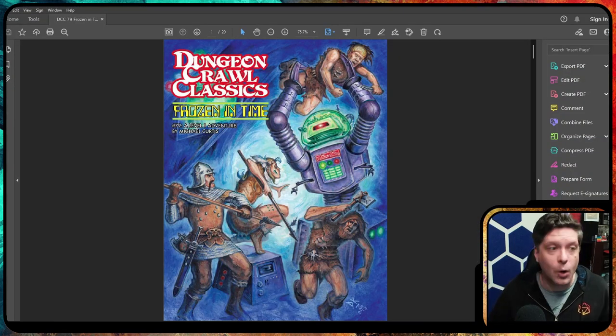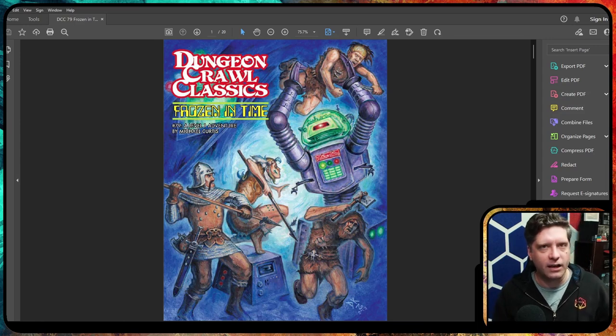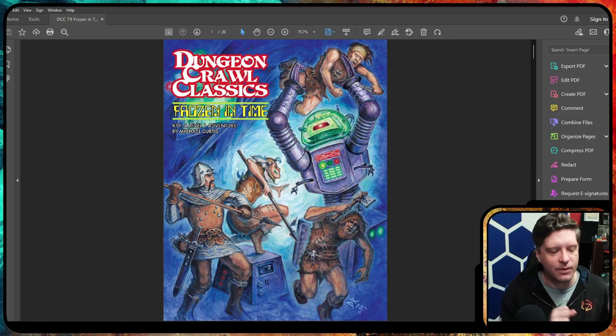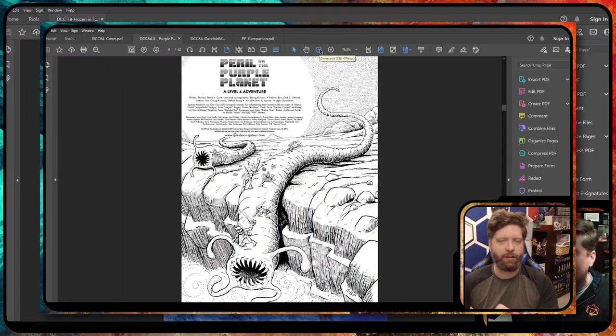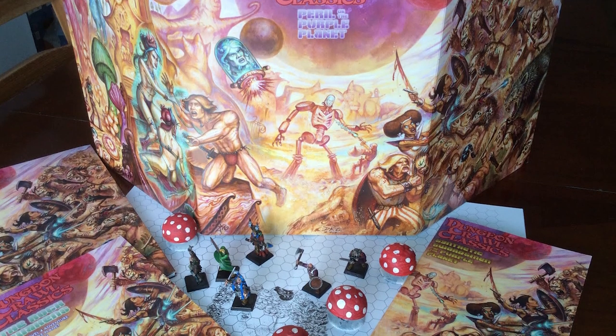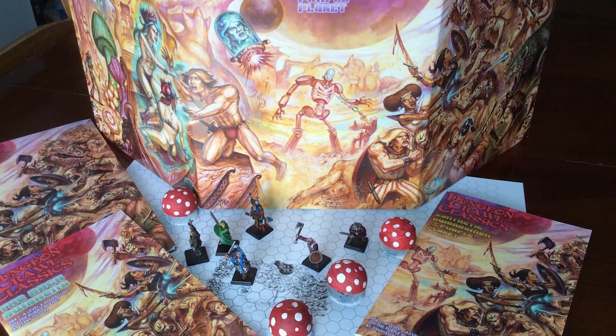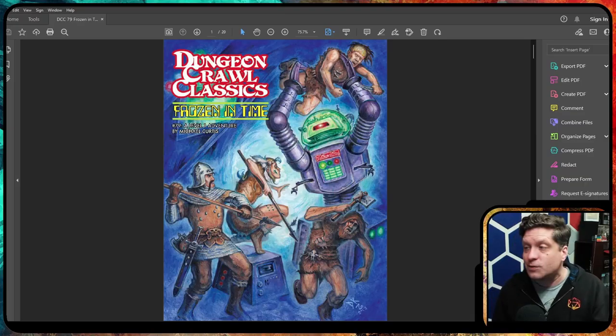Speaking of adventures, there are so many. You can pick an adventure from level 0 all the way to level 6, maybe 7. There are continuing storyline adventures, adventures for one evening of roleplaying, and adventures for an entire campaign. I'm currently running Perils of the Purple Planet, which is a big sandbox adventure from levels 4 to 6+, where players are on a strange weird world where the sun causes radiation damage — a mixture of science fiction and fantasy as they try to escape the planet.